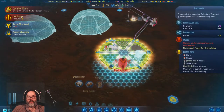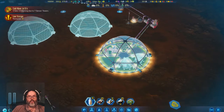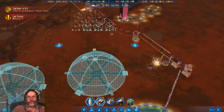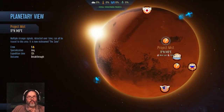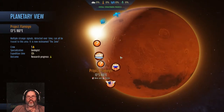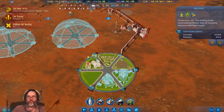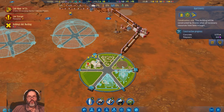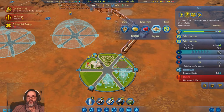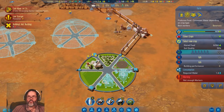We're gonna need two apartments I'm sure, and then we'll figure out what we want to do. We need more power, that's coming online. Any more anomalies we can scan? Nine people, five geologists — nothing. Let's do cover crops because that gets us to 40, and then we'll do a soybean.